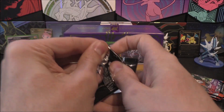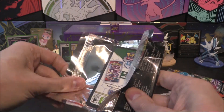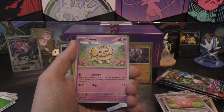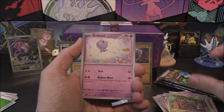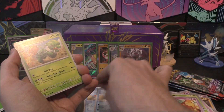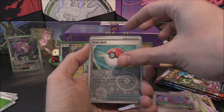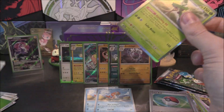Four packs left, one hit so far. Hopefully we can expand that - I'd like to think we could maybe get an EX and something nice. We've got Fidough, Scatterbug, Drifloon, Sprigatito, Dachsbun, another Tatsugiri - so we've got two of those now - Scovillain. Flamigo as our first reverse, Pokeball as the second. And the holo or better with a Dark Energy.